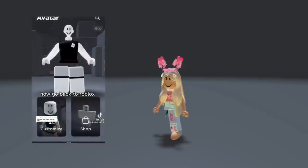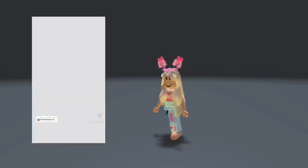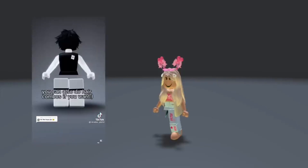Then press the black color and press done once finished. Now go back to Roblox and make sure to re-open the Roblox app. Now equip the hair — you can also do hair combos if you want.